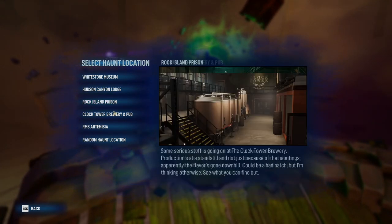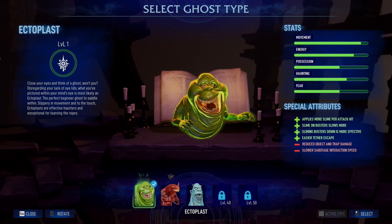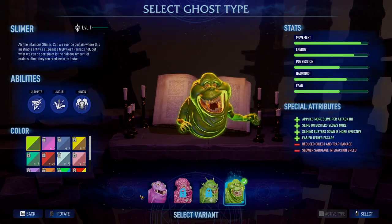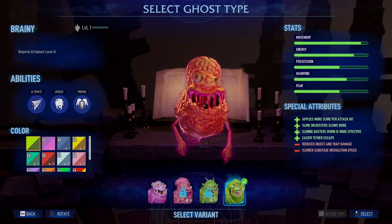All of these are quite a bit different from each other, and they all have their own unique quirks that make them a little favored towards the ghost or a little favored towards the busters. As far as ghosts go, there are five ghost types in total, and with each of those ghosts you have different variations that all have different unique abilities and things like that — quite a few variations across the different ghost types.